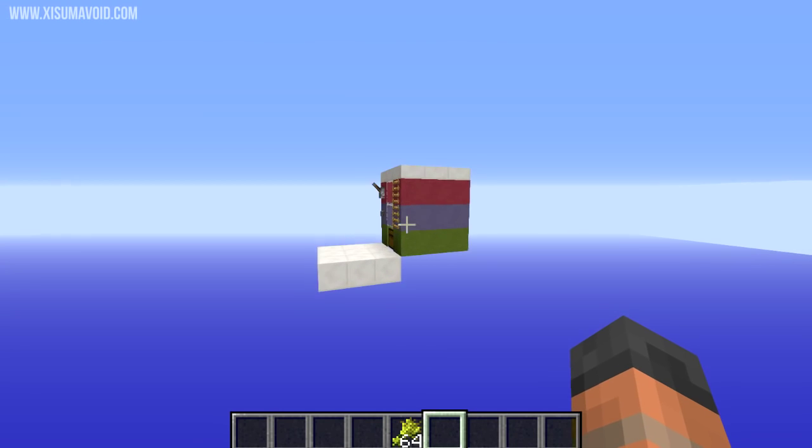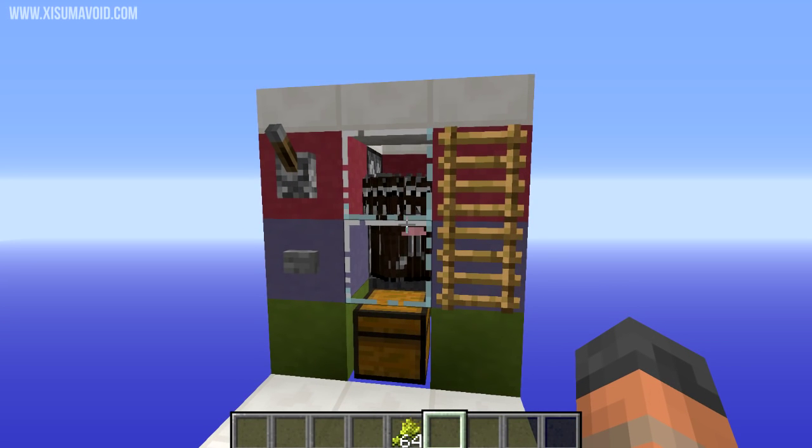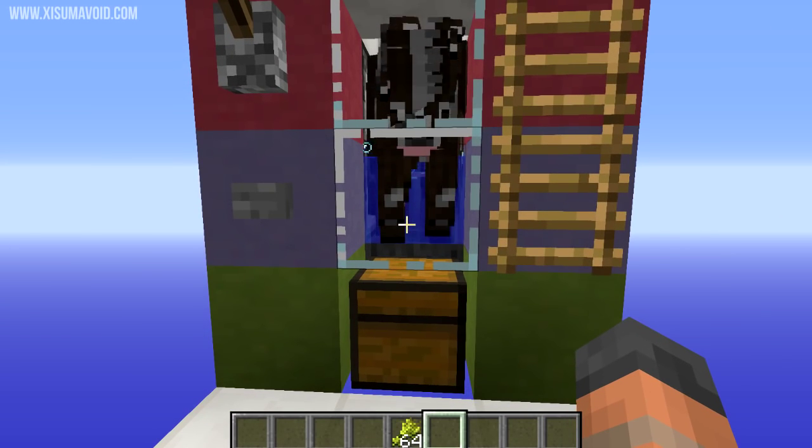That's not the case with this farm right here. With this one you need to manage your cows, keep their numbers up, and breed them before you harvest them. So first of all, if we press the button at the bottom we'll activate the dispenser.